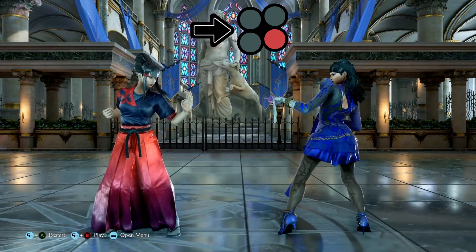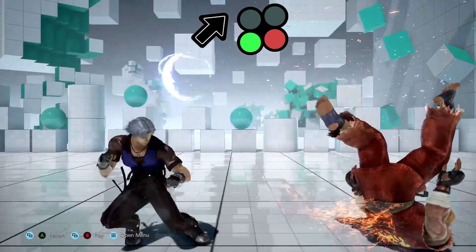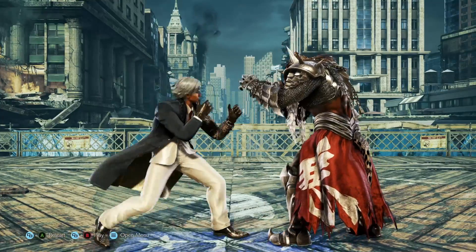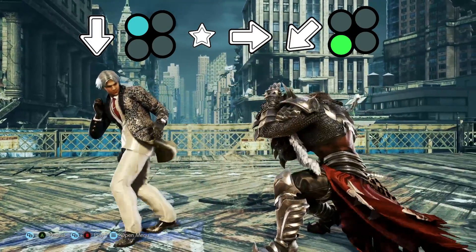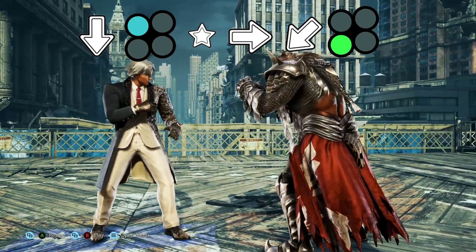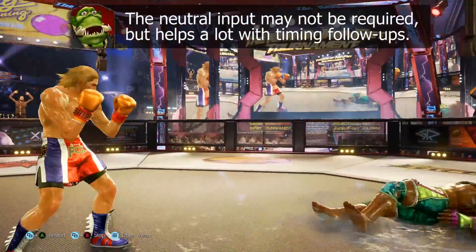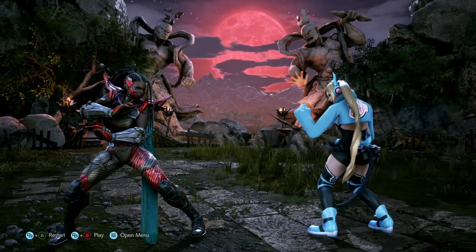You can also cancel into whatever your forward or up-forward inputs are by simply holding forward or up-forward and hitting the button during the end of your crouch jab animation. You can also use one frame of neutral input into a tap forward into whatever you feel like, which is how I automatically crouch cancel into various options.